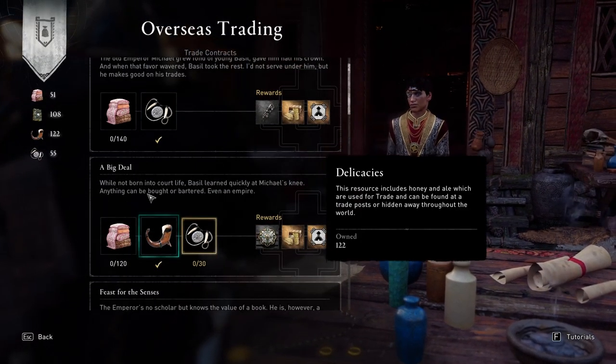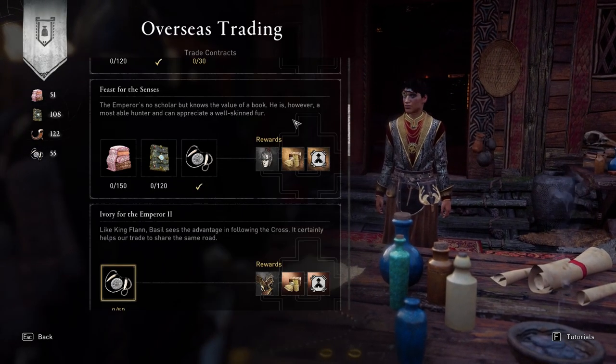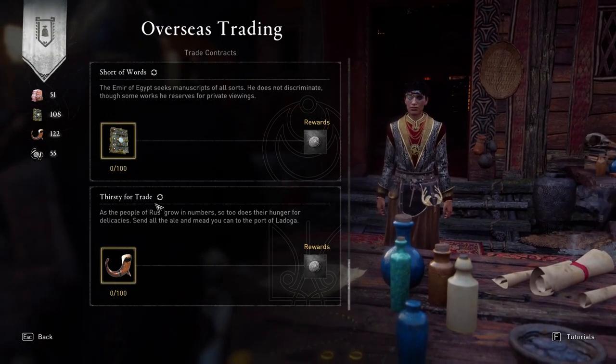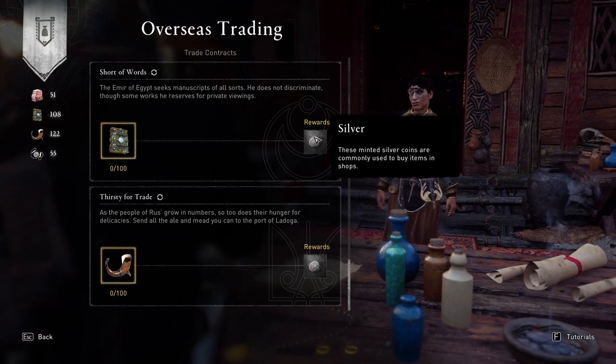You'll have to trade resources that you collect here. There will always be different trade contracts, and some of them will actually be repeated. If you go all the way down you can see the repeat icon - it means it keeps going on. These awards will give you silver here.